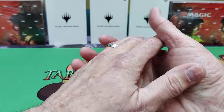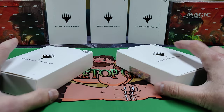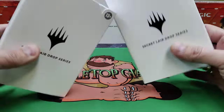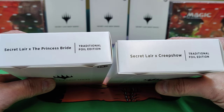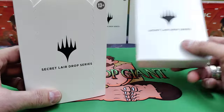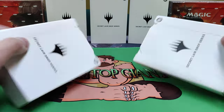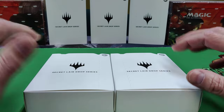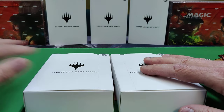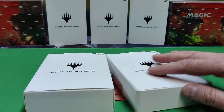Hey everyone, welcome to Tabletop Giant. Today, hope everyone's having a good holiday — we're getting close to Christmas. We got a couple Secret Lairs that finally came in the mail: the Princess Bride foil and Creepshow foil, and we also have some non-foil versions. We're gonna open them and put them on the site, and see what the secret card is. I also got a couple of Collector Boosters of Brothers' War to open up.